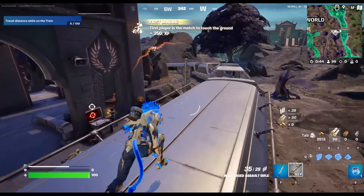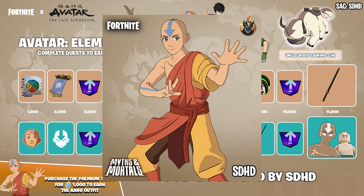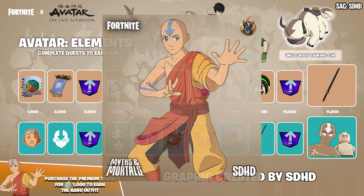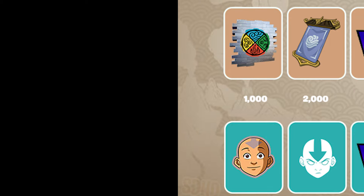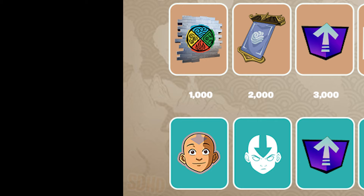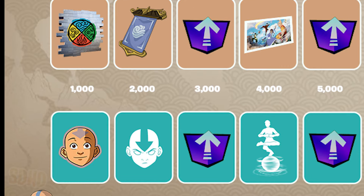So let's talk about what you get from the Event Pass first. In order to complete this, you need to have up to 11,000 Chi, which is the collectible currency that you get from completing challenges during this Event Pass. Purchasing this immediately unlocks the Aang outfit as you see here. 1000 Chi gives you a spray and an emoticon. 2000 Chi gets you a back bling and a banner. 3000 Chi unlocks two free levels. 4000 Chi gives you a loading screen and an emote. 5000 Chi is another two free levels.